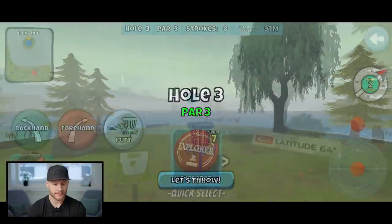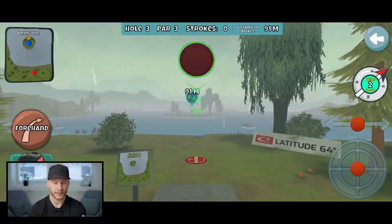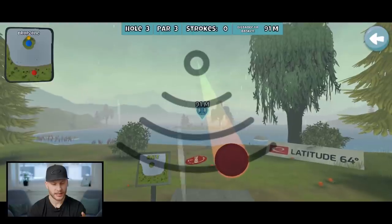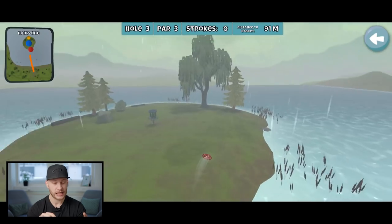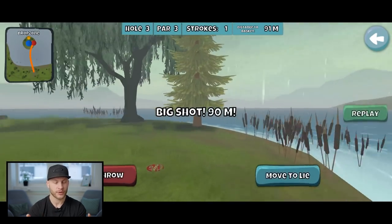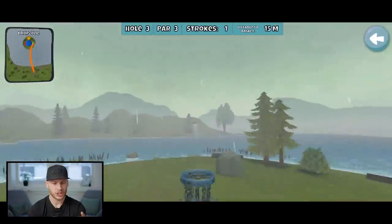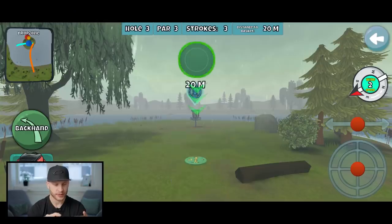It's on an island. You can change to forehand here — let's go with the forehand maybe. Am I doing it? Feels like I'm doing alright here. A little bit less — started out so good.